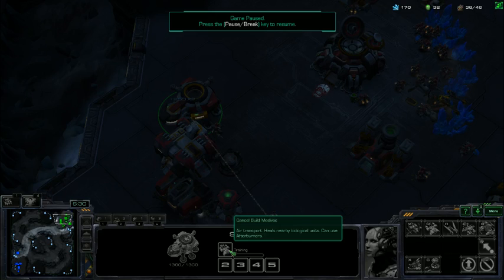If your opponent hasn't expanded by the 4 minute 40 second mark, or maybe even the 5 minute mark for lower leagues, you definitely want to prepare for a 4-gate or some type of heavy cheese. Just lower your supply depots, cover your whole bunker in SCVs — keep spam right-clicking on the bunker, hold position, then right-click to repair, and they will not move and will not run away. They will stay on top of that bunker repairing it every time it gets hurt. If you do face a 4-gate, try to drop two more bunkers. Because if he doesn't expand, all you have to do is survive.